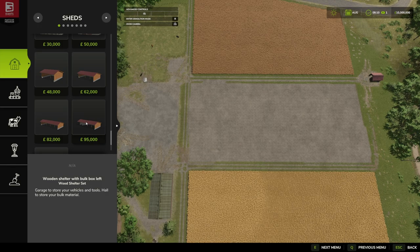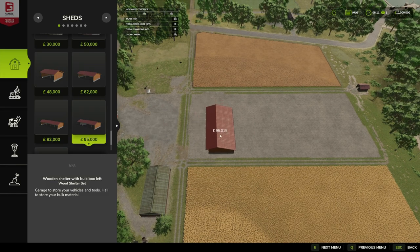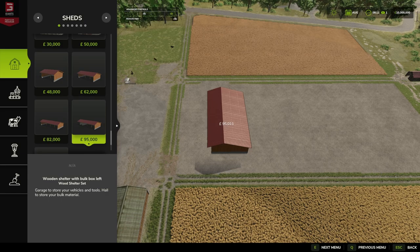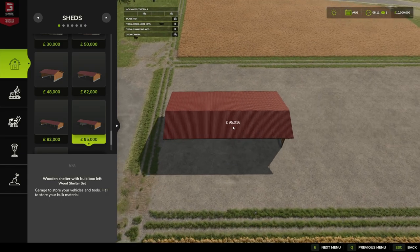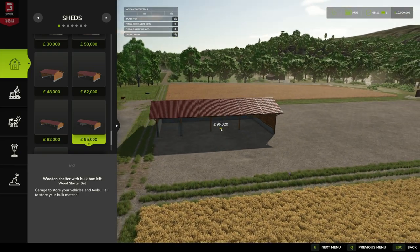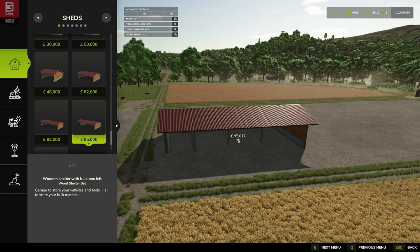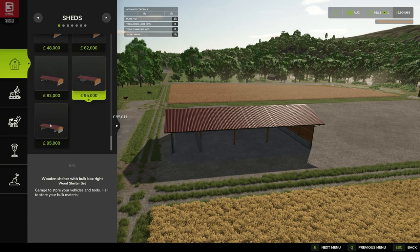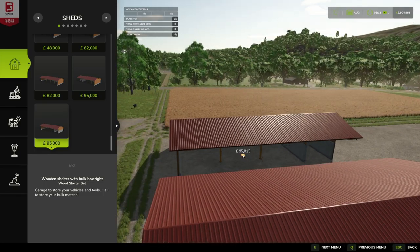This one is the Wood Shelter with bulk box left, and these can only be rotated in 90-degree increments — I think that's because of the tip bunkers. You can see we've got the bunker there, so if we put one down here we're going to have a lot of shadow. I'll get the torch out. The next one has the bunker on the other side.